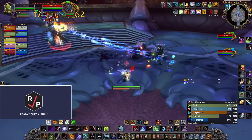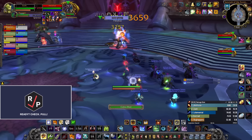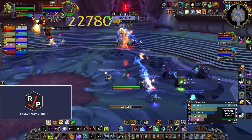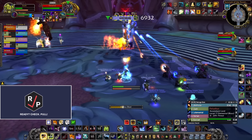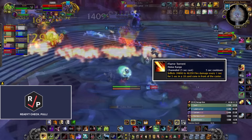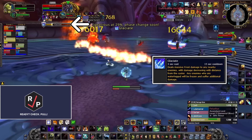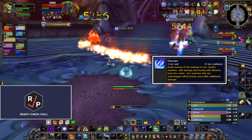This boss has three phases and they all have a ton of mechanics. In phase one, you fight two bosses, Faludius and Ignatius, and they don't share health. The tanks should keep the bosses apart from each other, with Ignatius faced away from the raid because of his frontal Flame Torrent. All melee DPS should be on Ignatius and all ranged on Faludius, because his Glaciate cast does an insane amount of damage if you're close to him.